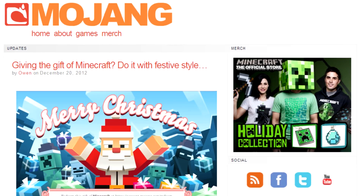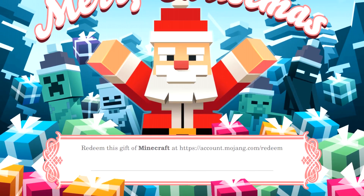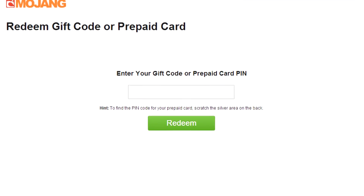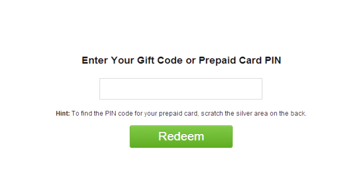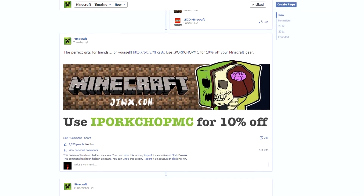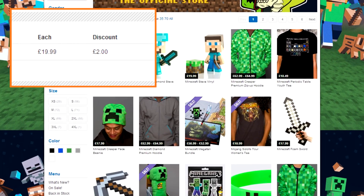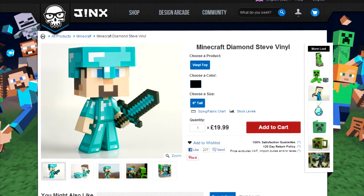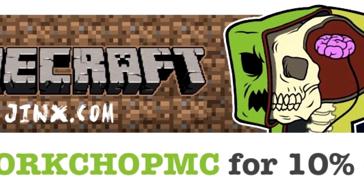Holiday season has struck hard, and if you're giving away Minecraft through a gift card or otherwise redeemable code, Jungboy nailed a lovely piece of artwork to help enhance your giving spirit just that little bit more. Head over to your code section and print out the lovely PDF that's waiting for you. Nice touch, Mojang. On Tuesday, Mojang posted the handy iPork Chop MC voucher code for use in the Jinx online store. Applying it during checkout will discount 10% from your order, so if you're planning on a classic or more recent Minecraft merch gift for yourself or your own little pork chop, don't forget to bear the code in mind.